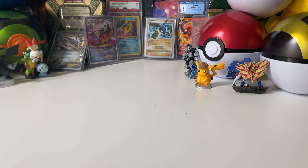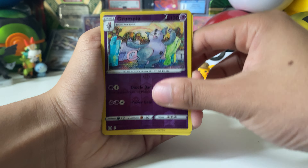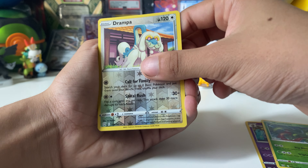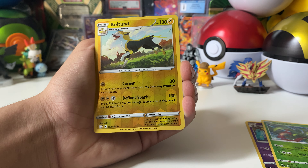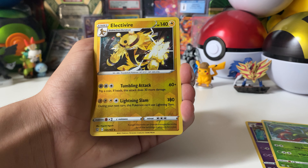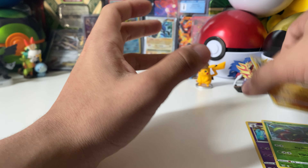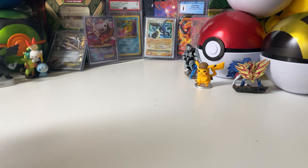Let me show you guys what we ended up pulling. So these are the reverses we did end up pulling — Grumpig, nice, another uncommon there, a Drampaw — this is a rare — another rare right here, and another rare right here. So three rares is definitely not bad to add to reverses, into uncommons, which isn't bad either.